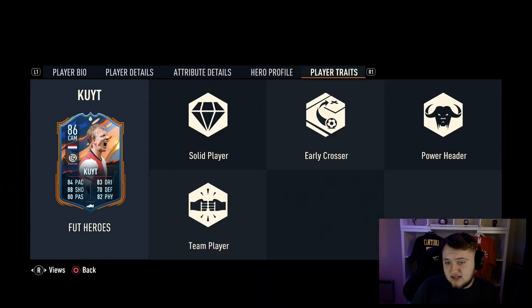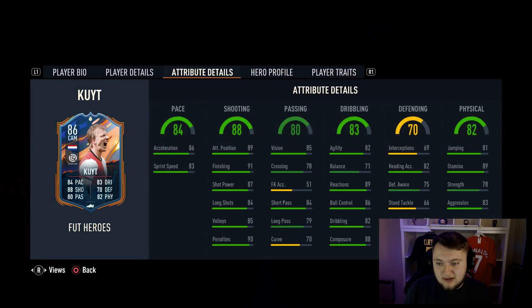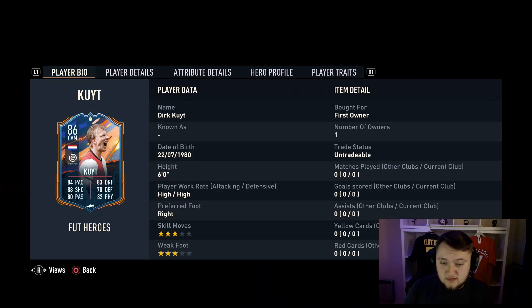He's coming in at like 87k, 93k, which isn't bad for a card that links to Gakpo, for example. I know he's 3-star, 3-star, but he can definitely play that box-to-box role. So I'm pretty happy with that one guys. It looks to be a good card, has some good traits, can play a bit of box-to-box role. Really nice passing, good dribbling as well, okay strength and okay defensively. Awesome shooting on Dirk Kuyt as well.